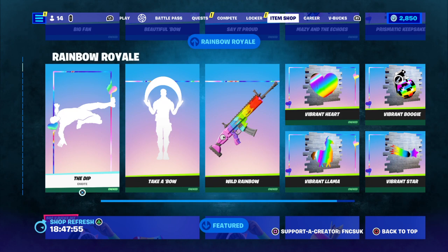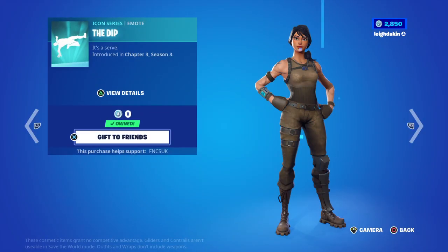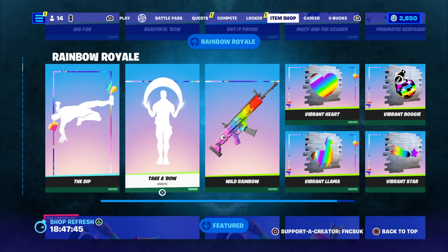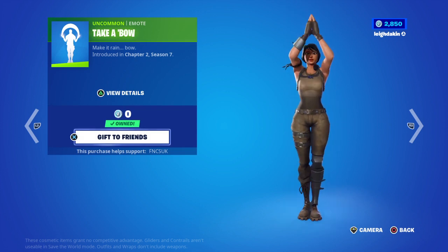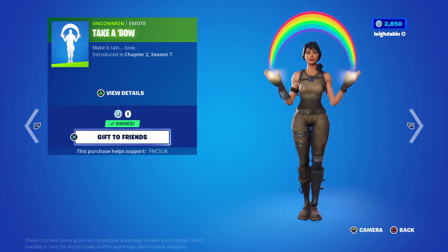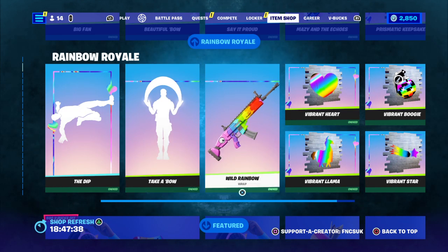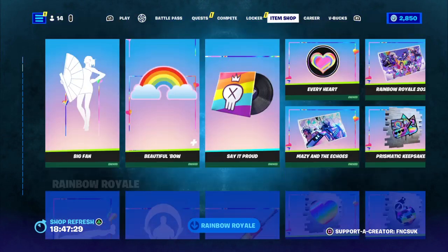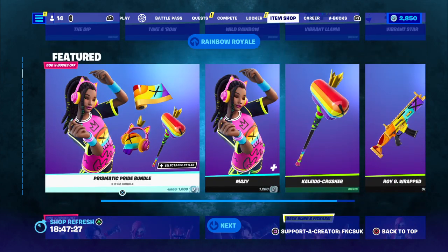What else do we have guys - we have the Dip emote, and you've got the Take a Bow emote. The Rainbow Wild Wave wrap was free as well. So there's a load of stuff that's free - everything Rainbow Royale is back for free.